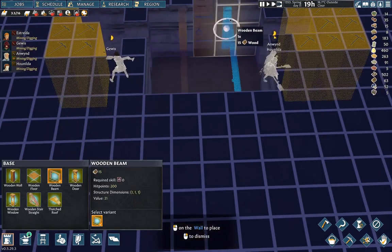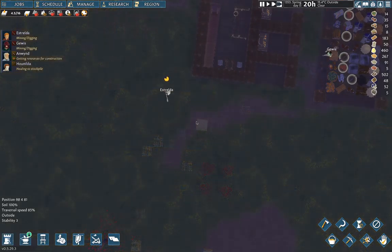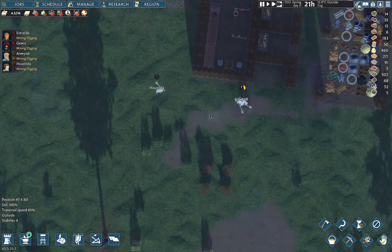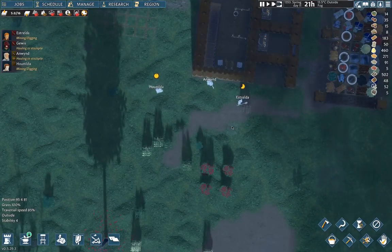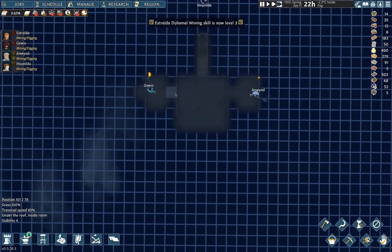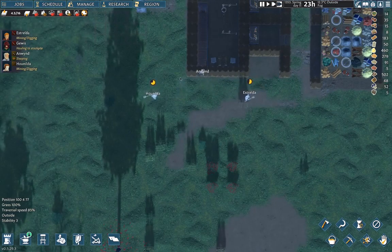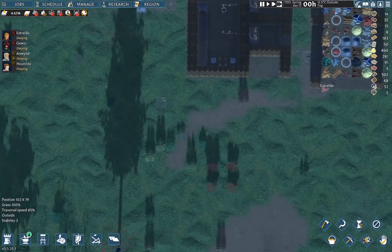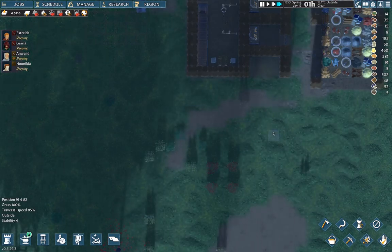So if we put this beam in here, we've got stability four where the beam is, stability three beside it, then four, then three, then four. I could put extra beams in for stability four across the whole ground, but that's not really necessary. Up here we can see stability four at the corner of the chiller and stability two in the middle — that's why I put the beams in.